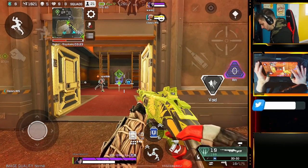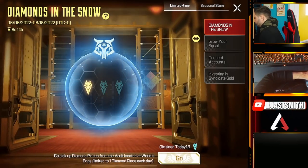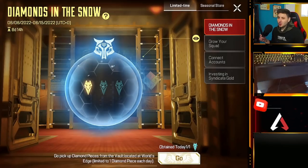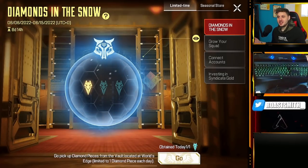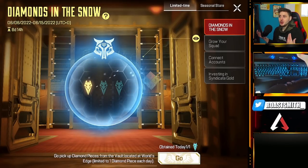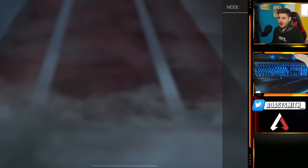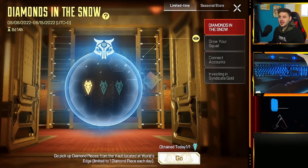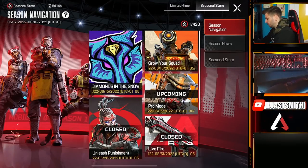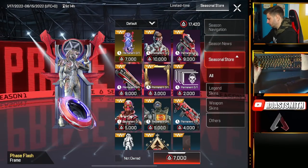Once you and your team have collected the black market, it will disappear and you'll have to wait until the next day to collect another one. Head back to the seasonal events page and you'll see that one piece is collected out of three. The rewards aren't the greatest, but on PC and console, when you complete a seasonal reward you usually get something cooler when the event ends. So don't risk not doing this — go do it right now, because when Loba comes, you might get a special skin for completing the event.